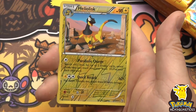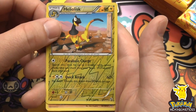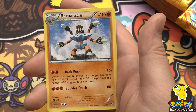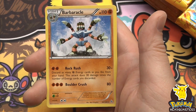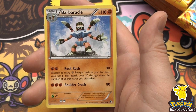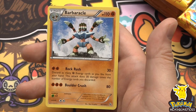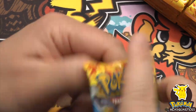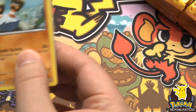Heliolisk - very cool-looking reverse holo, 90 hit points with Quick Attack. And our other rare is Barbaracle, 110 hit points with Rock Rush dealing 30x and Boulder Crush dealing 80. Just a straight-up beater Pokemon, quite honestly.